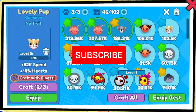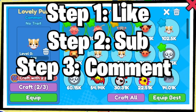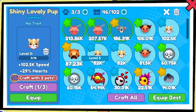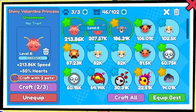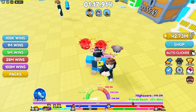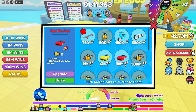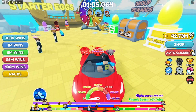To enter the giveaway, like, subscribe, and drop your Roblox username in the comment section. I'll be giving away the 100K pets for free — everything I don't need. I only need the three I have equipped right now. Make sure you have your best pets equipped. Also, make sure you have a decent car equipped — right now I have the 40 million wind car, which is a huge, fast wind boost car.